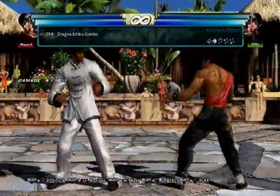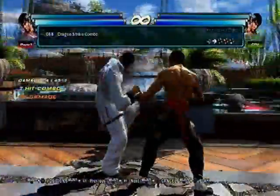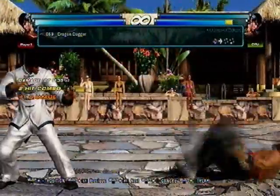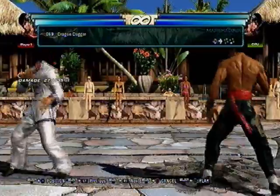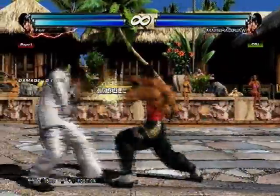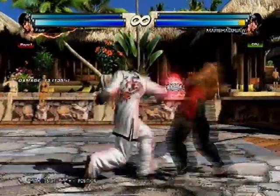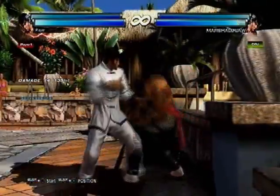4-4-2-3 — this was pretty good as a whiff punisher as well. It's very unsafe on block — like negative 17. I think it has a little bit of pushback, actually really good pushback. If you don't delay it the second hit does not jail, so they can duck the second hit if you try to hit-confirm it for too long. Of course this is good for range punishing like a 4-3-4 or back 2, whatever. It also wall splats.